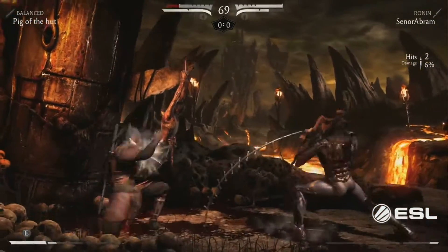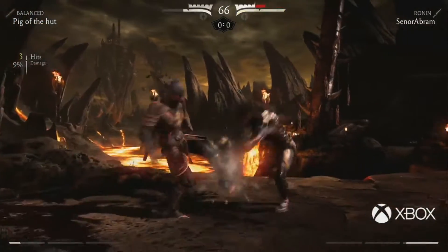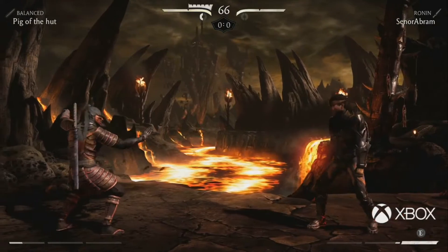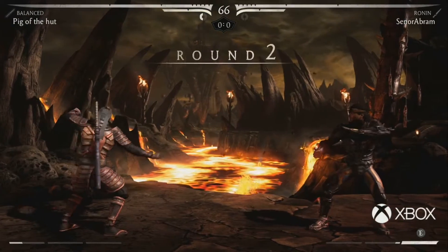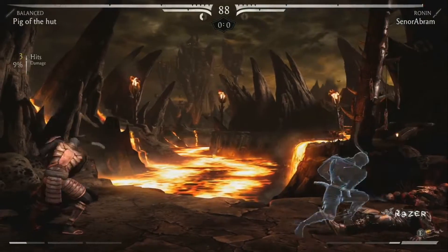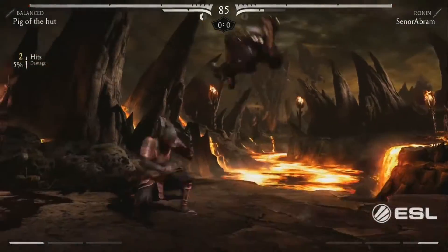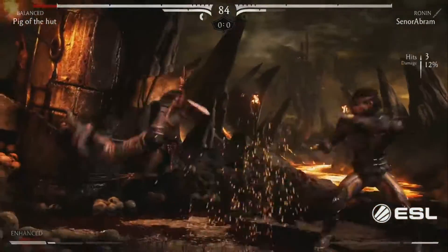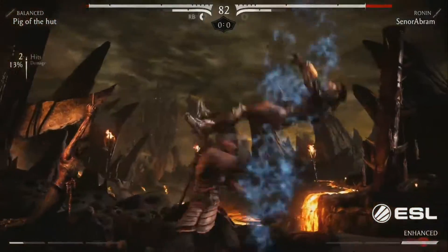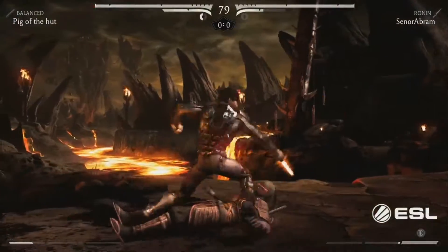Here we go. Got him in the corner. Nice blocks from Pig. Good backdash. I had a feeling Pig was going to use Balance today. I feel like that variation is really strong now. And previously we've seen him use Possessed. He's never — I don't think he's ever used Kenjutsu. He uses Balance for different matchups.